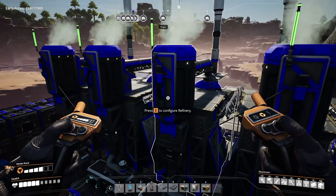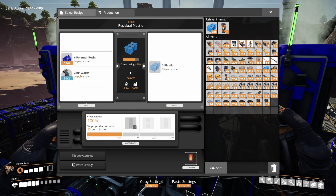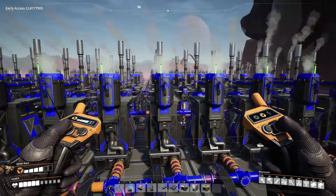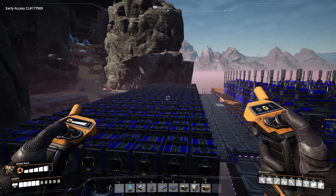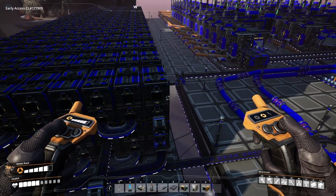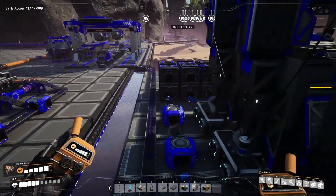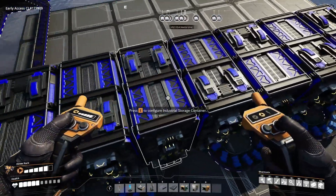I set up eight refineries here making residual plastic polymer resin with water, so it can handle 480 per minute, and this power facility is producing 400. It's about a quarter full so it's going to take a while to eat up that extra 80 per minute. I put up seven storage arrays here to test everything out.